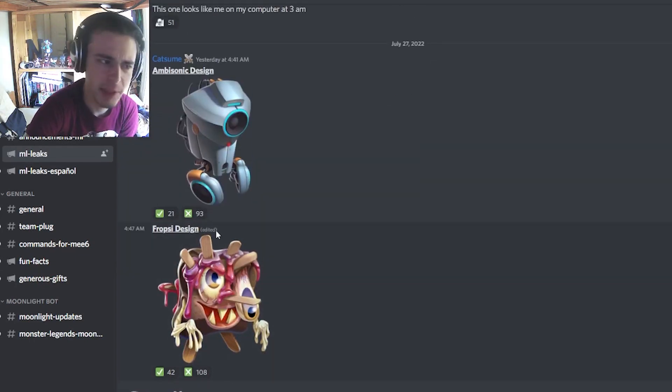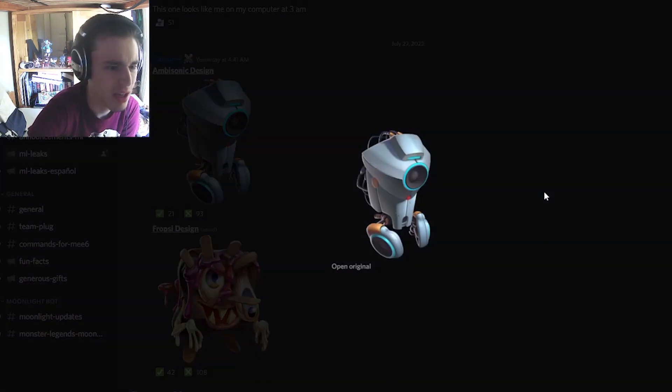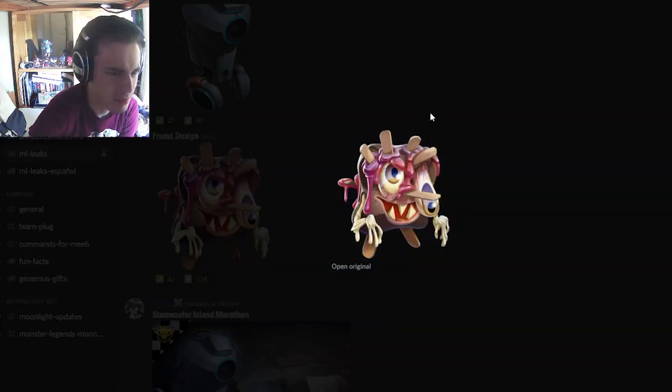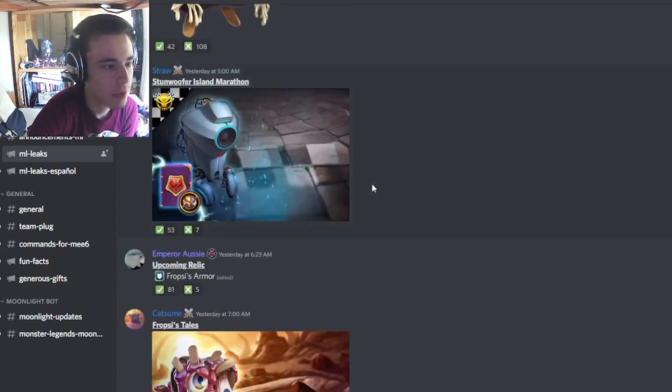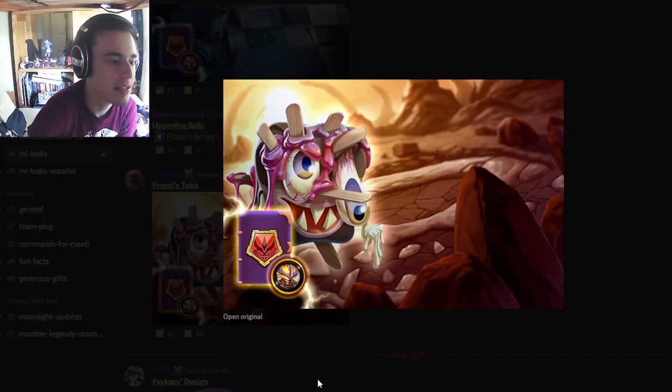The first two leaked events are Fropsy's design and Ambisonic's design. We actually haven't seen the adult designs yet, so this is our first time, and they look kind of okay. They're not really cool, but they're decent. Ambisonic is just like a bigger speaker now, and Fropsy is a scary looking ice cream cone — he's like melting all over the place, which makes sense since it is very hot outside. There are also some images for their events. Stunwoofer's going to be inside of the Marathon and Fropsy's in the Tales Challenge.